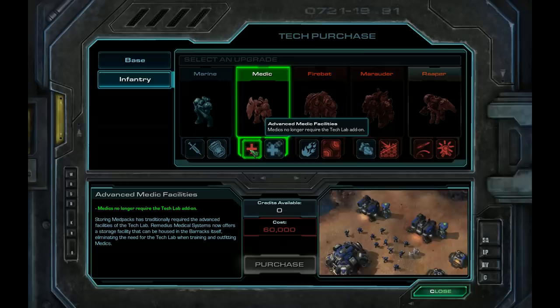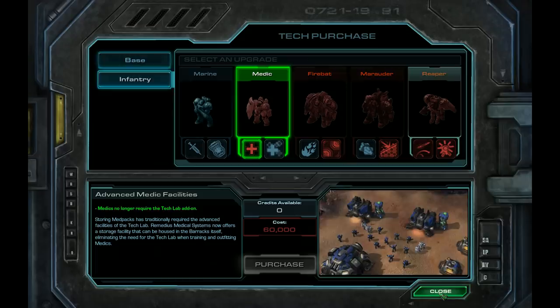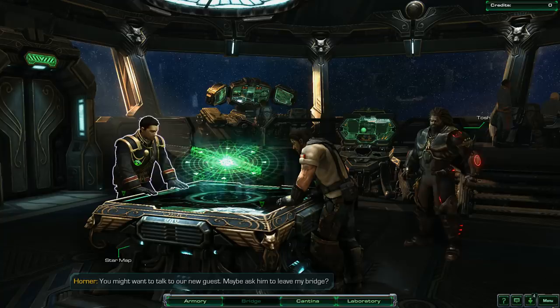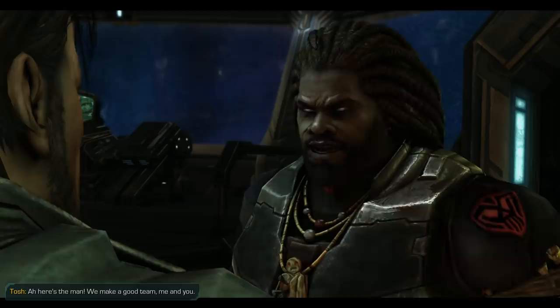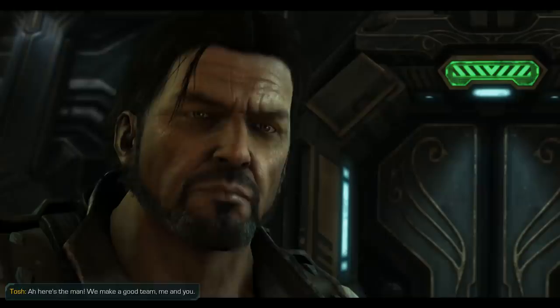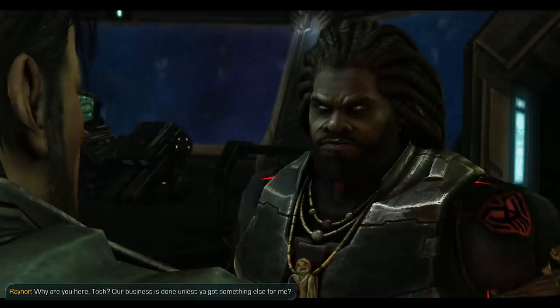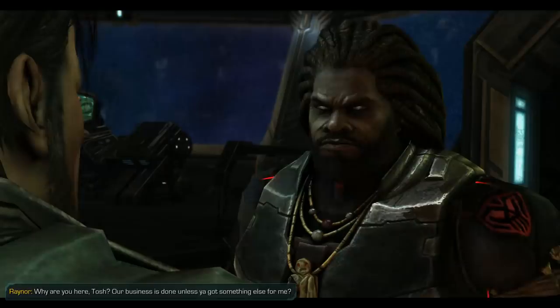Eventually you'll get tech reactors, and even if you don't, it's just not that necessary — rather than spending 150 extra minerals for another barracks. Let's go to the bridge; we can talk to Charlie. You might want to talk to our new guest — maybe ask him to leave my bridge. He is the man. We make a good team, me and you. Why are you here, Tosh? Our business is done unless you've got something else for me. I've got another job for us on a world called Belshia. Interested?